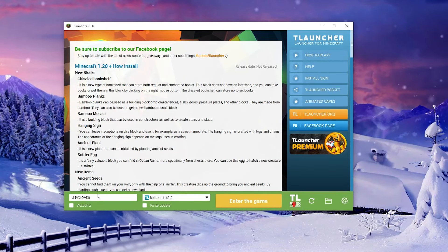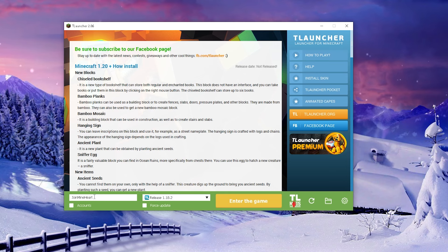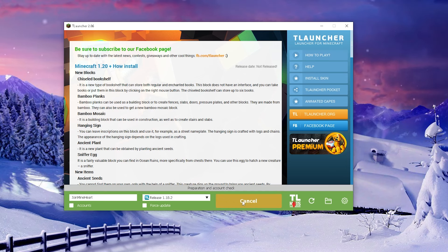The first thing you want to do is open up your TLauncher, or whatever you're using, and basically create a username. Make sure this username is not registered in Minecraft or else it will not let you join. So let me just create a random name. After you're done with that name, you press enter game.